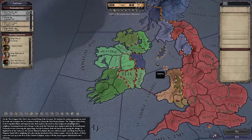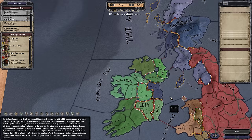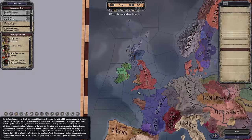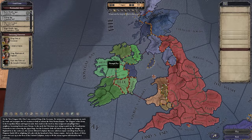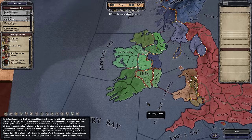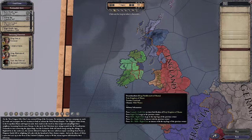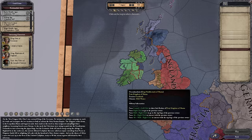Ireland has since the start of CK2 been considered Newbie Island. It's a great place to start because you're a little off on your own — more isolated from the world, you don't have to deal with as many people. Your realm is going to be a little bit smaller and easier to manage. Your neighbors are small, which means you're on a similar power base or possibly in a better position to take over. We're going to specifically play in Mumu — the independent Petty Kingdom of Mumu — which is probably not how it's pronounced.